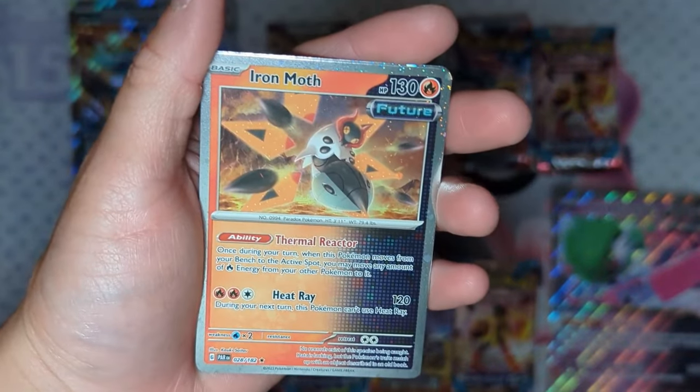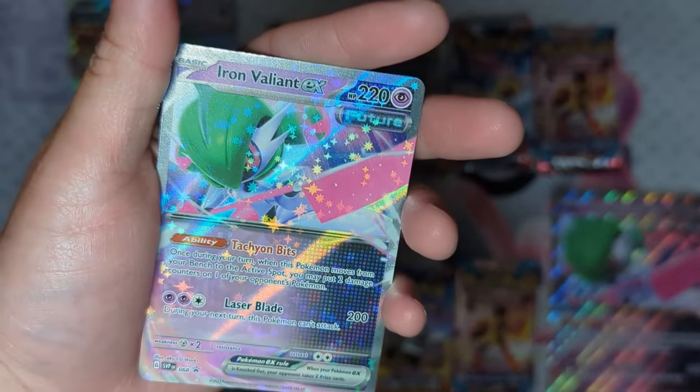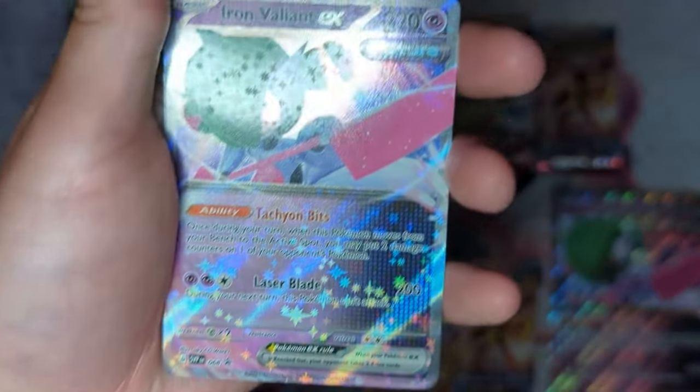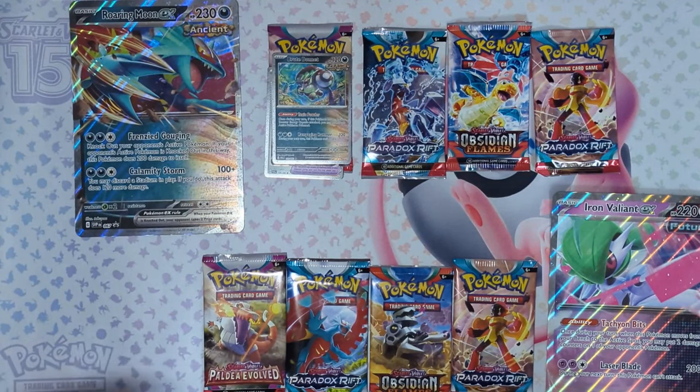Here are the cards from the Iron Valiant box. We get the holographic Iron Moth, holographic Iron Valiant EX — pretty nice looking card — with Tachyon Bits, a very powerful ability, as well as the Future Booster Energy Capsule. And we get the same packs: one Obsidian Flames, one Paldea Evolved, and two Paradox Rifts.